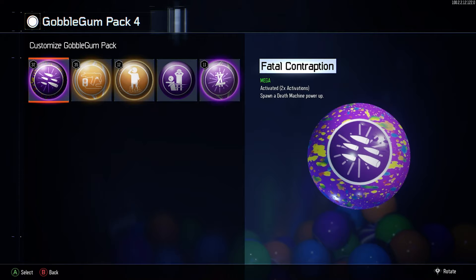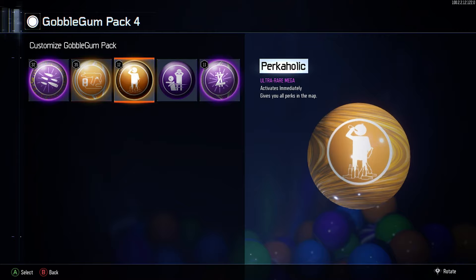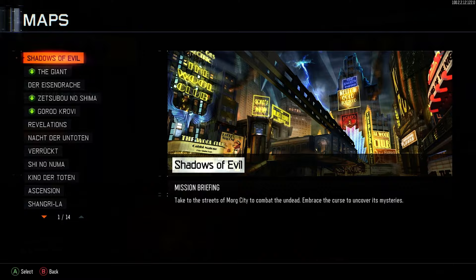The first method I will be showing you today uses a few Mega Gobblegums. The second method uses no Gobblegums. Check the description for timestamps to jump between steps. The Gobblegums that you will need for this glitch are perkaholic, since you need double tap for higher rounds, wall power, and fatal contraption. Extra credit is also very useful, but not required.